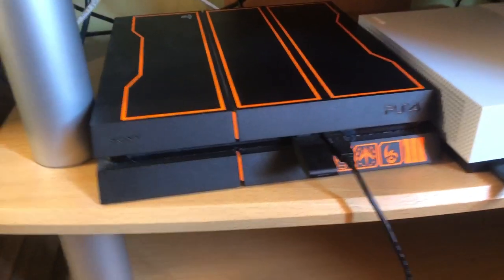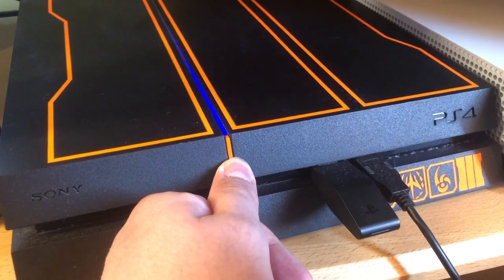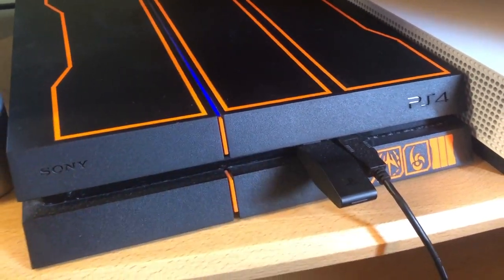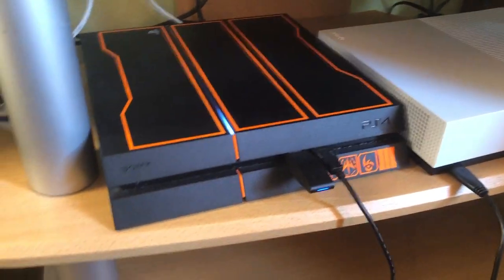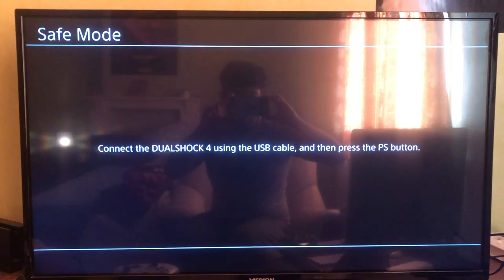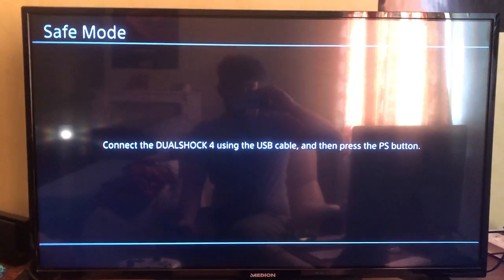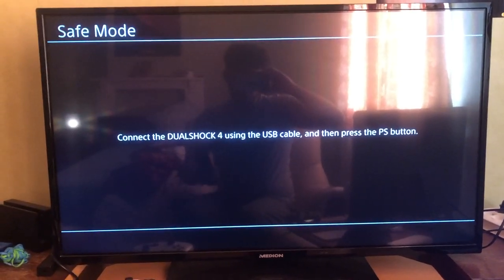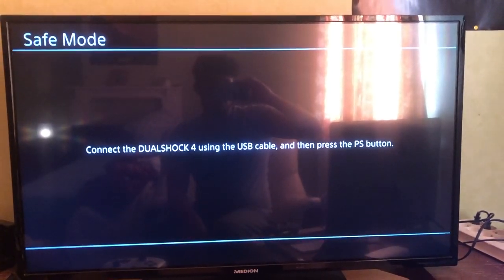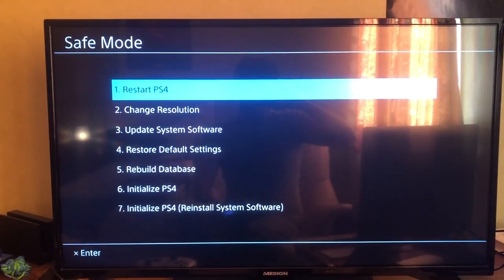Go to your PS4 and hold the power button until you hear two beeps. It doesn't matter if you have a PlayStation Pro, a Slim, or the normal one. Now go to your screen and look for safe mode. If you don't see anything on your screen, go ahead and change the HDMI — sometimes it changes automatically. If you're using a game capture card, remove that and plug in directly with HDMI. Then connect your DualShock 4 using the USB cable and press the PS button.